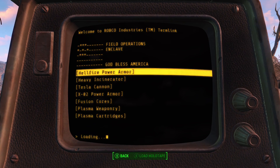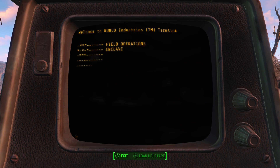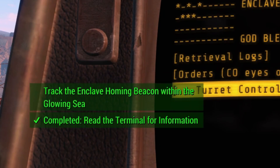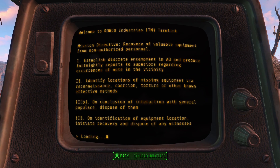Retrieval logs. Fire power armor. The incinerator — that is what that was called. I can't believe the doc's guard ran off with the incinerator. Tesla cannon. X02. I downloaded some sort of coordinates. Orders. COIs only. Establish discreet encampment in the AO and produce fortnightly reports to superiors regarding occurrences of note in the vicinity. Identify locations of missing equipment via reconnaissance, coercion, torture and other known effective methods. That sounds like the Enclave.